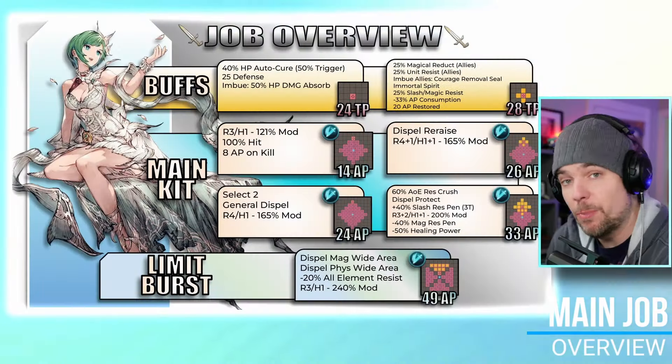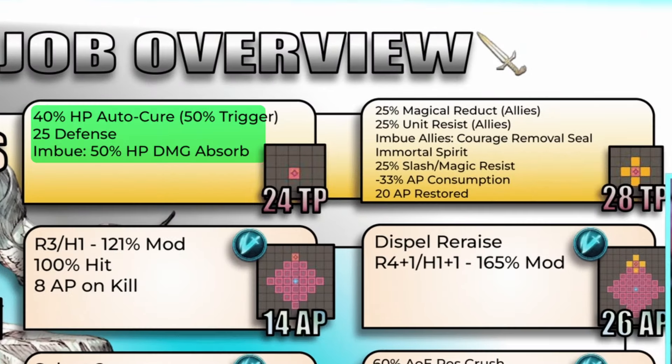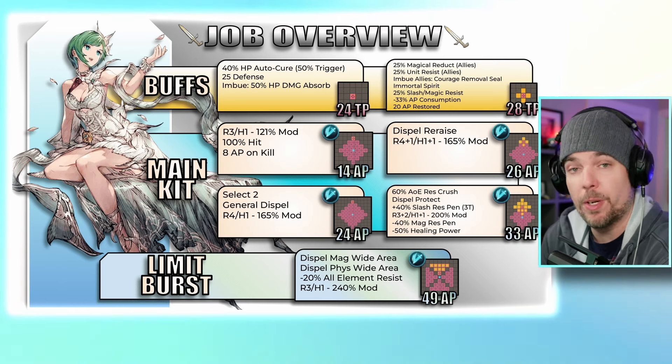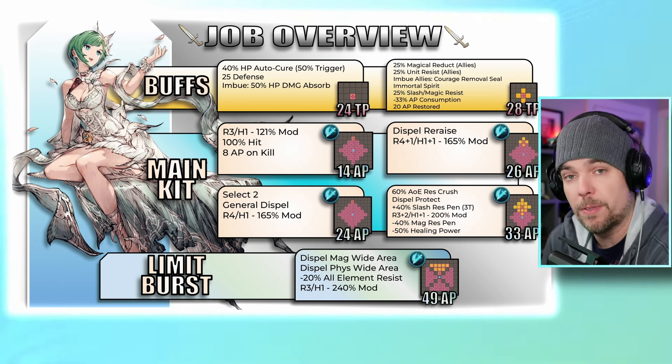Moving on to the main kit — her self buff is a 40 auto heal back ability that triggers when she hits 50 HP or less. Additionally she picks up 25 defense and imbues her attacks with a 50 damage absorption effect. All these effects are effective for four turns, which is another more recent power creep trend — more and more buffs are coming in with that additional turn of effectiveness.